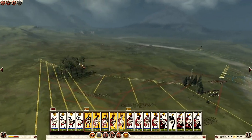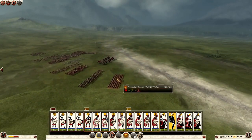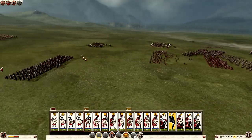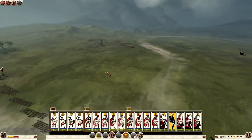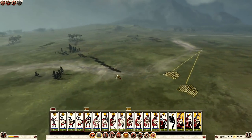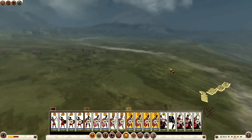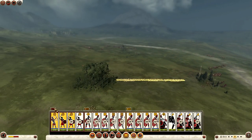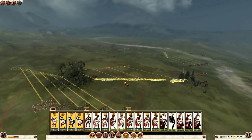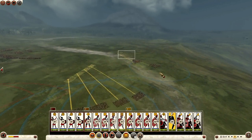We move our infantry to the left flank and our skirmishers and missile troops forward in the centre. He's got a similar build to me actually — he has war elephants as well, some missile troops, some cavalry, so it's pretty evenly matched. He's gone to the far right side of the battlefield. I've also forgotten to put the unit flags back on again, so it does get a bit confusing, but I will try my best with commentary. I do change the flags in the next battle, so don't worry.